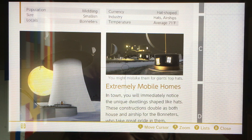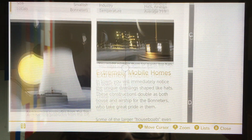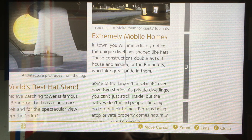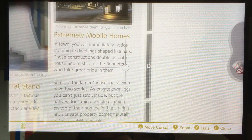You might take them for giant top hats — they're actually mobile homes. In town, you will immediately notice the unique dwellings shaped like hats. These constructions double as both house and airship for the Bonnetors, who take great pride in them. Some of the larger houseboats even have two stories. As private dwellings, you can't just stroll inside, but the natives don't mind people climbing on top of their homes.